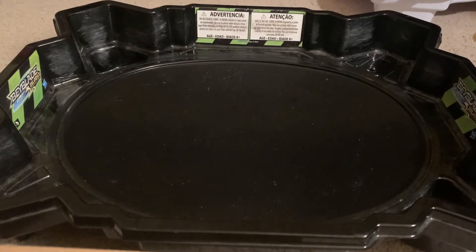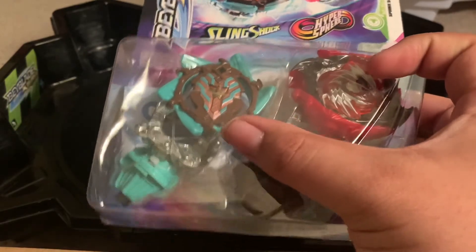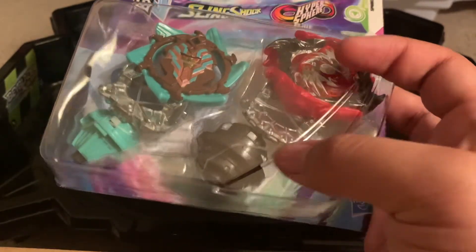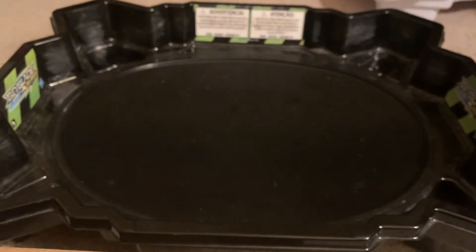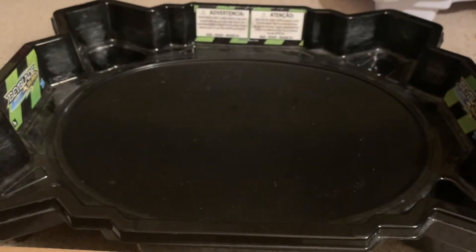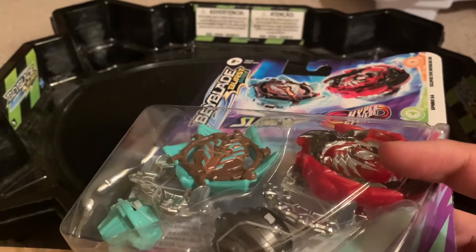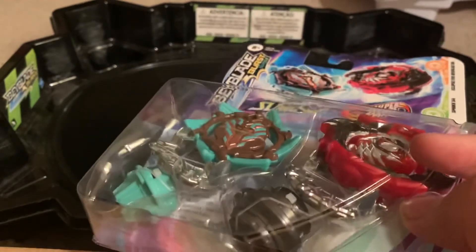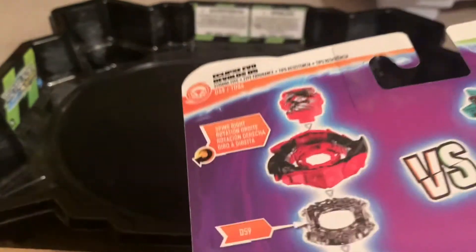Greetings everyone, JetStrike325 here. Today we're doing this double pack: Slingshock versus Hypersphere. We got Sphinx Blitz Keeper Slingshock and Eclipse Devilos 8-Dash-Rise. This last one was one out of five double packs released for wave two, and this is the second one out of wave two.